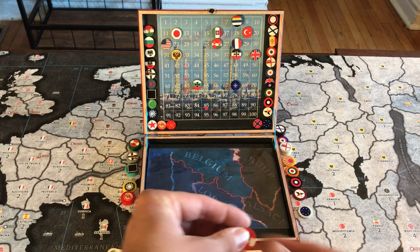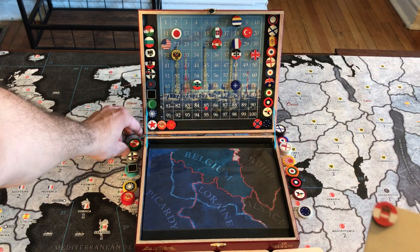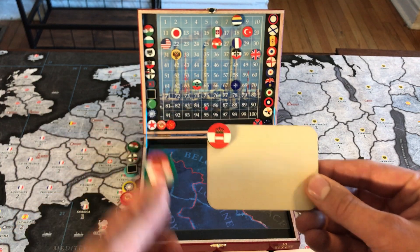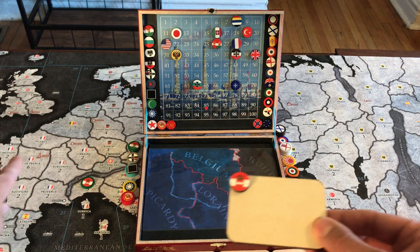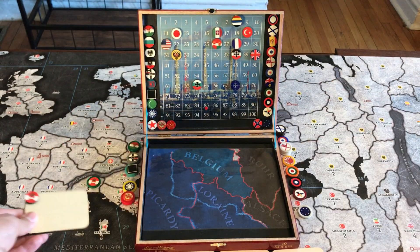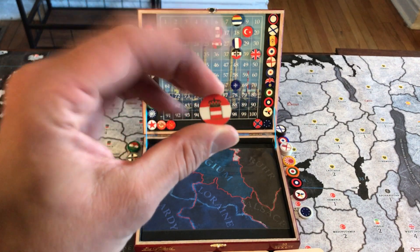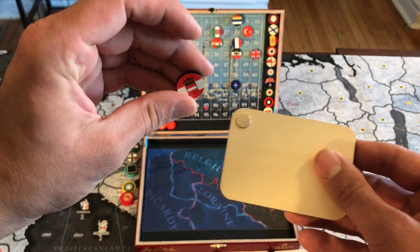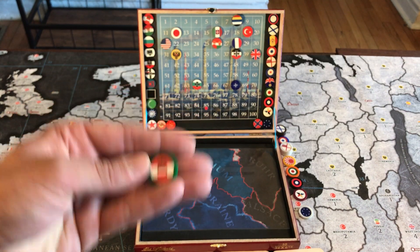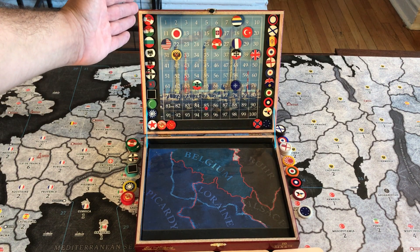If you haven't seen my other task force marker video, it's very simple: you take one that you want to use — for example, an Austro-Hungarian one — throw that on the board, then grab the corresponding roundel with a ring around it that matches the color of your units and place that on the board. You remove one piece as opposed to many others. It also has a sheet of felt cut out on the bottom so it glides on the board nicely without scratching anything. On the back of all my roundels is a 10mm by 1mm magnet from Apex Magnets.